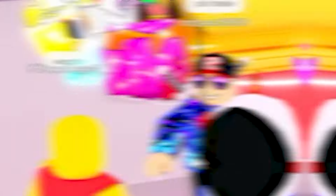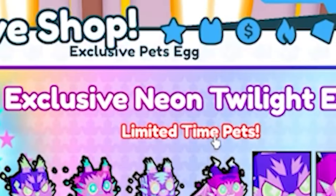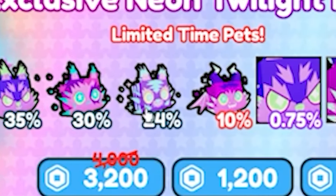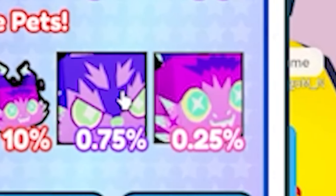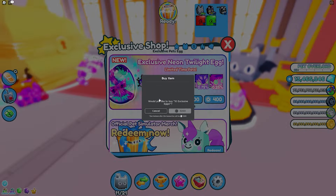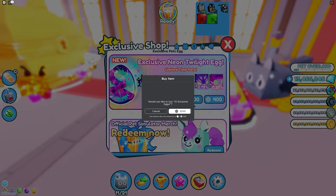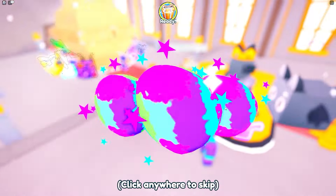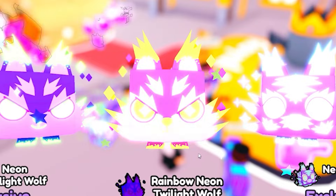While we wait for Useless to slowly conquer Pet Simulator X and become the rightful king, these are the new exclusive Neon Twilight Eggs — there's a wolf, a fairy, a tiger, a dragon, and some cool-looking things. If I go ahead and buy 10 of these — then you gotta open these. Let's open three at a time and we get — oh, I got a rainbow Neon Twilight Wolf!